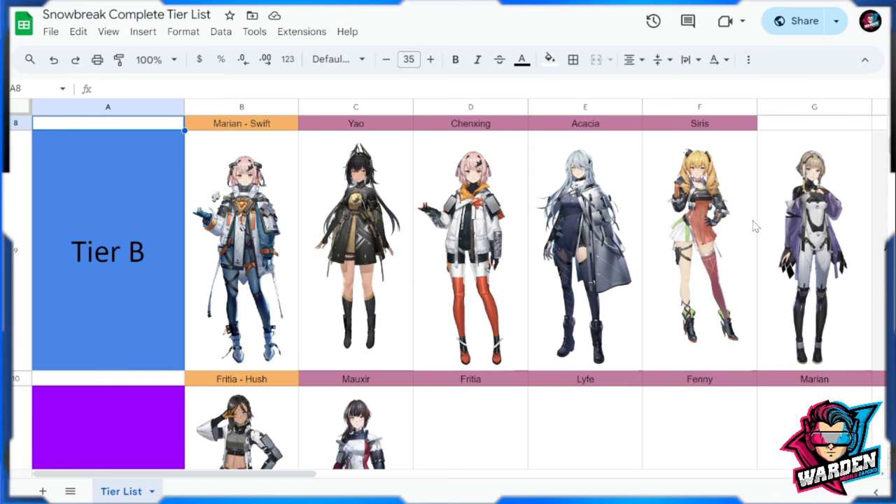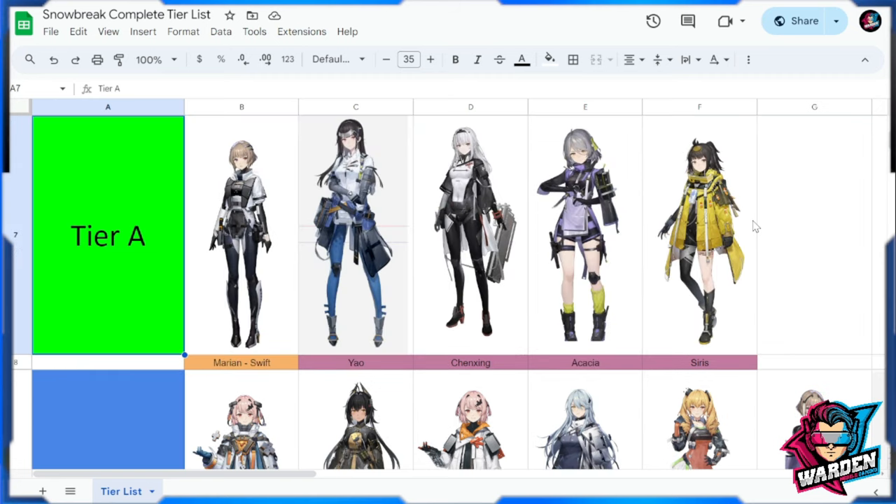If you have any questions or comments for the current two tiers I'm discussing, please put them in the comment section. Next is Tier A — we have Marian Swift. In this tier you have a lot of supports, including Yao for healing and Shenzhen for healing as well, with a lot of goodies in her bag. Akasha is also a good operative for the mid game, with good ultimate energy recovery. And Series, if you are in need of a shield for your team.